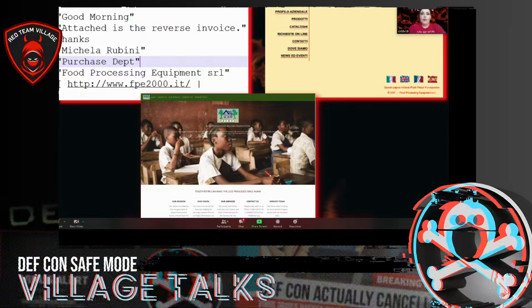I decided to go to the domain in the email just to see what was up with it — that's the yellow thing on the right-hand side. The sender down at the bottom was actually a Nigerian company as well that was sending the malicious .exe.